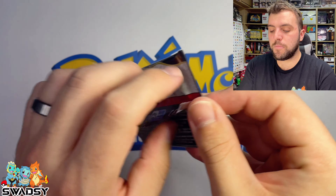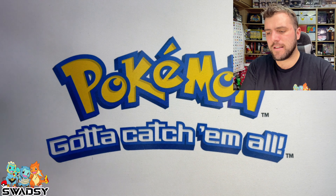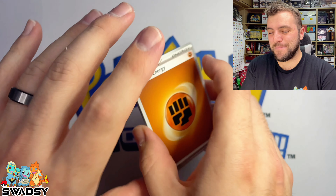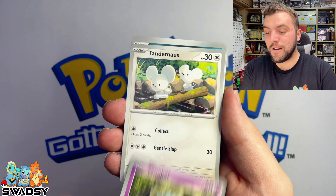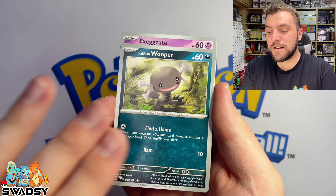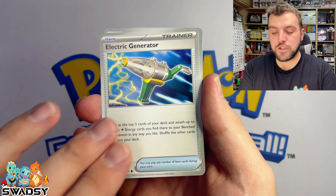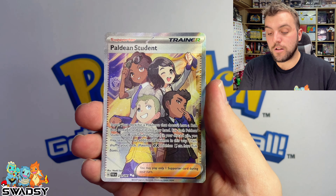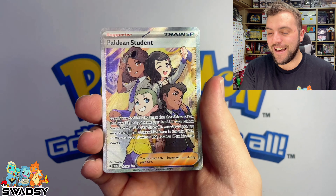Pika Pika time — Pikachu packer. Can we keep the hit train going? We've got quite a lot of hits so far. Fighting Energy — when I don't guess it, it was fighting. Woobat, Tandermouse, Poudain Wooper, Execute, Whimsicott, Scrafty, Electric Generator, Chimeko, Poudain Student — followed up with a Full Art Poudain Student! Let's go. Another hit.